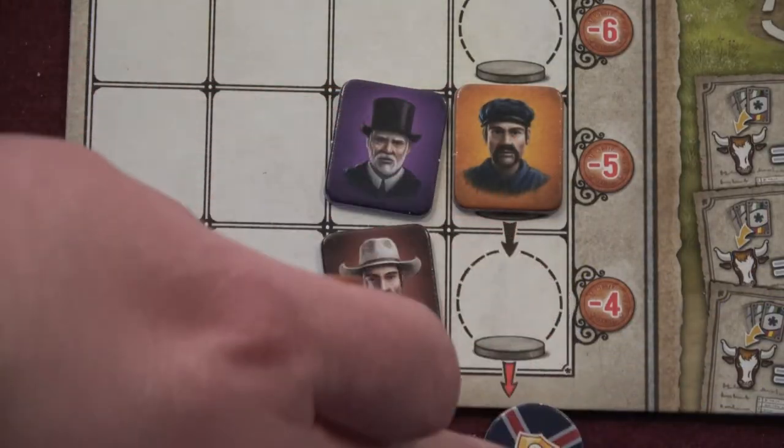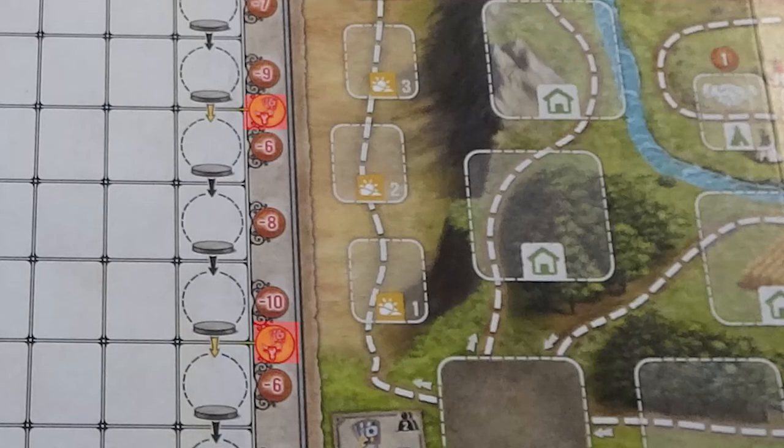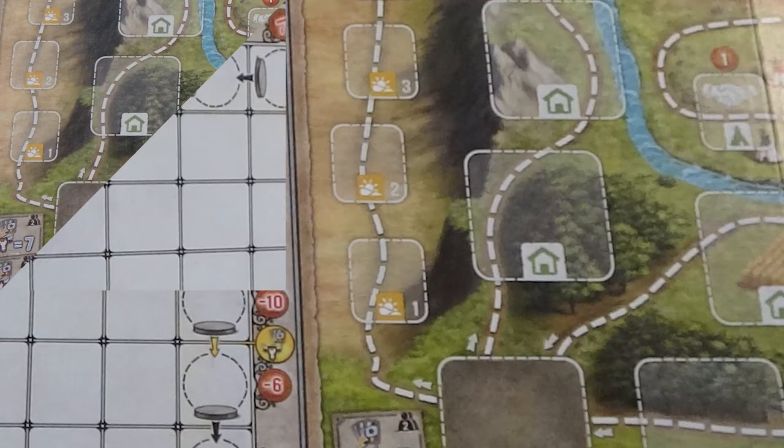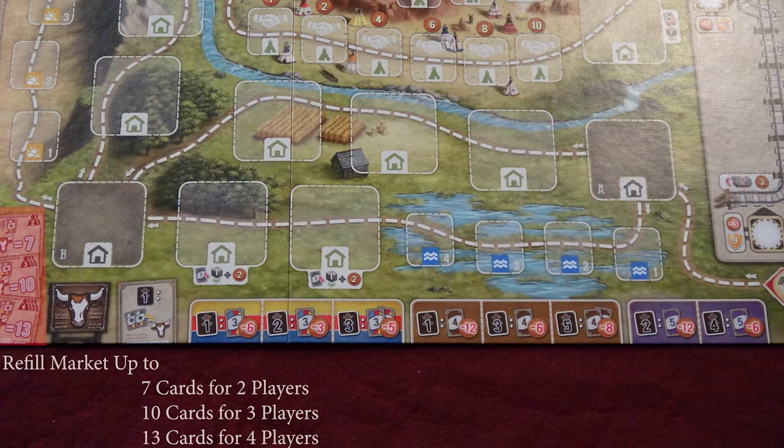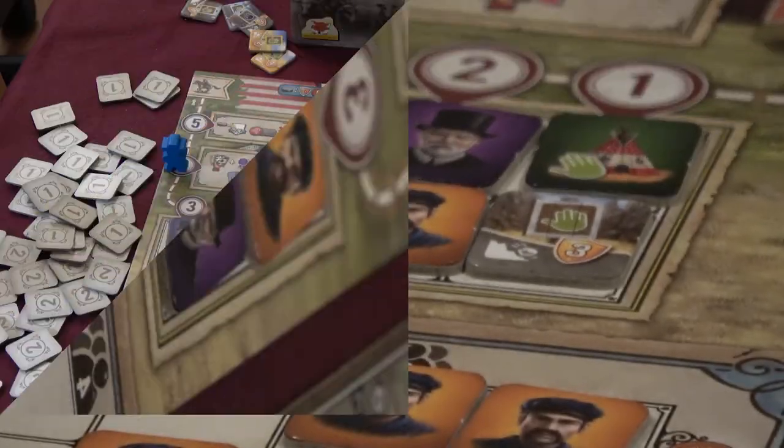Again, when the token is pushed off the edge of the board, it is time for the game to end. If the job token passes a steer symbol, cards are drawn from the cattle market deck to bring the market up to the number of cards indicated at the bottom of the board, unless it is already at or above that number. The tiles taken from the foresight display are then replaced with others drawn from their respective piles.